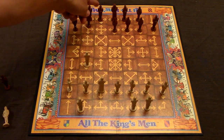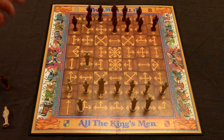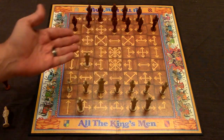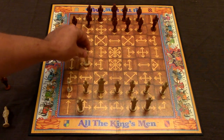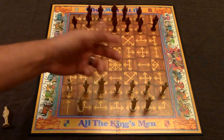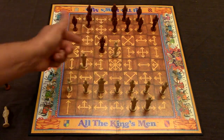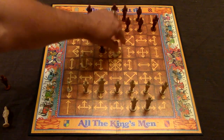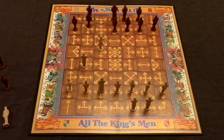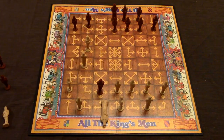If a knight can take the king on the next turn, the player must announce 'threat.' The threatened player must then either place a piece in front of the king to block, move the king out of the way, or capture the threatening piece. For example, I could use my knight to knock out the threatening piece and resolve the threat. Gameplay continues until the king is unable to escape a threat, ending the game.